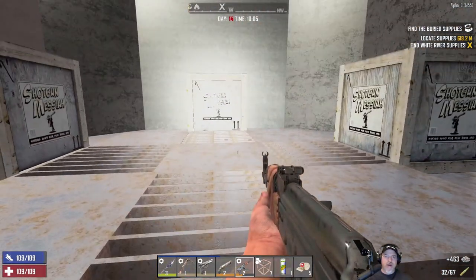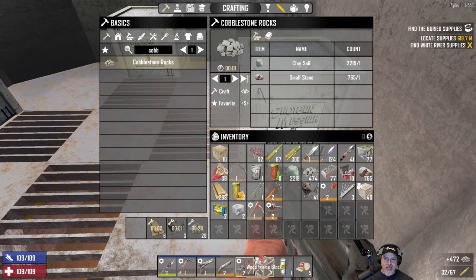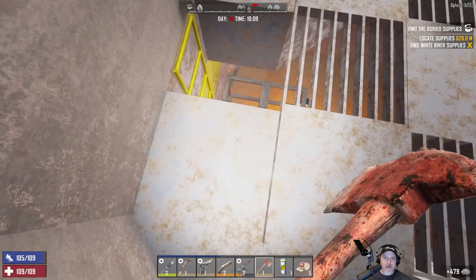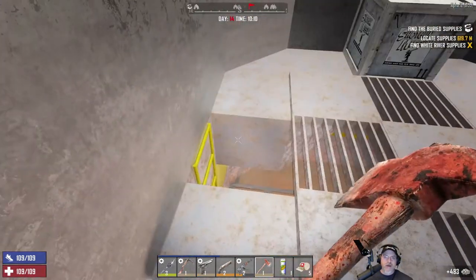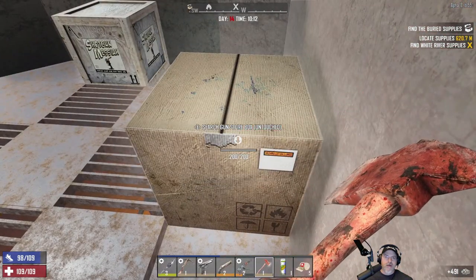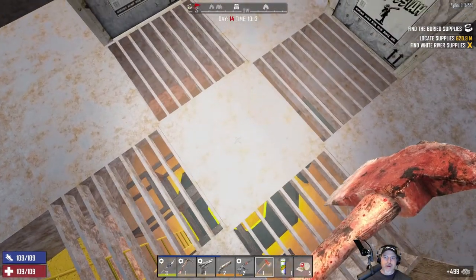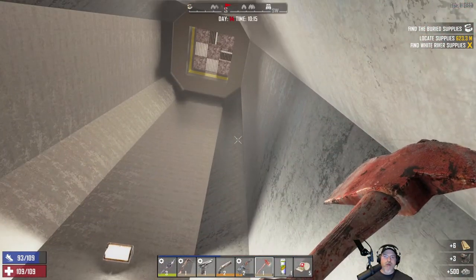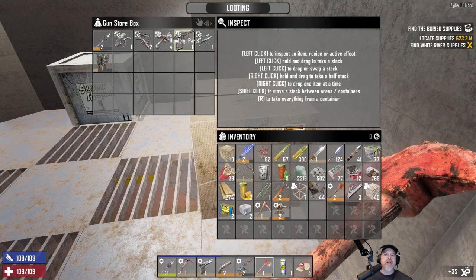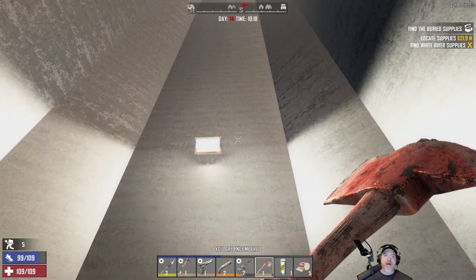Let's hop up here. See, look at that, man — three shotgun Messiah crates right there, just waiting for us to crack them open and get all the juicy stuff inside. Let's see what we got. I need to invest some points into lucky looter. Oh shit, that scared me. Are they trying to break through up there? I don't know where they're trying to break through. Let's hurry up here. I just don't want them punching through the side of this thing and jumping on my head — that would not be good. Wow, that is a lot of stuff, including handgun parts. We're now badly over-encumbered.